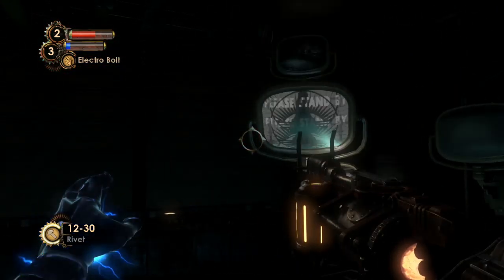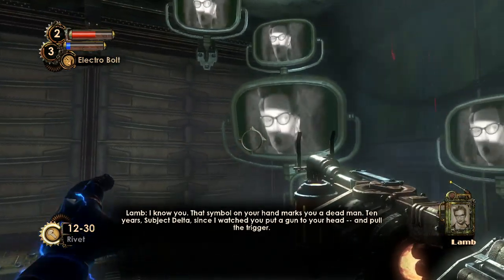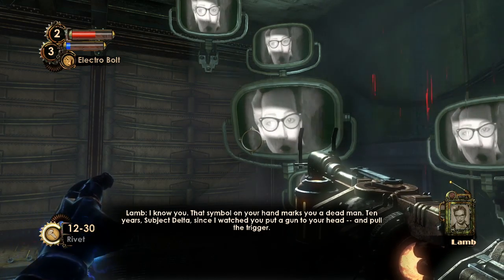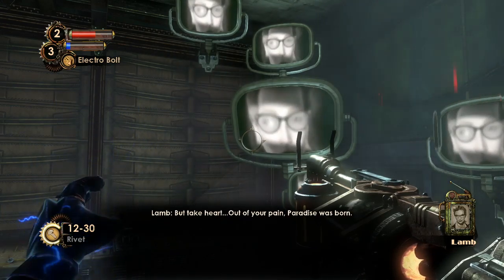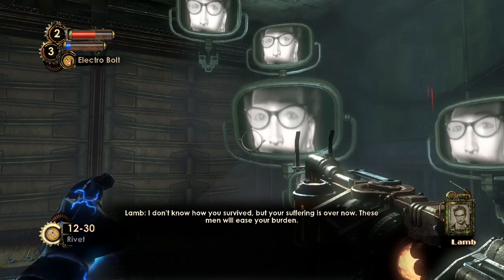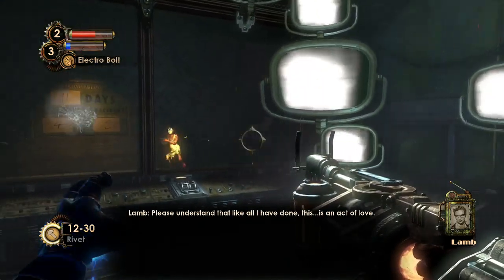This is another really cool scene because it kind of reminds us of the beginning of Bioshock 1, where Andrew Ryan has a similar introduction. Sophia Lamb: 'That symbol on your hand marks you a dead man. Ten years, Subject Delta, since I watched you put a gun to your head and pull the trigger. But take heart — out of your pain, paradise was born. I don't know how you survived, but your suffering is over now. These men will ease your burden. Please understand that, like all I have done, this is an act of love.'